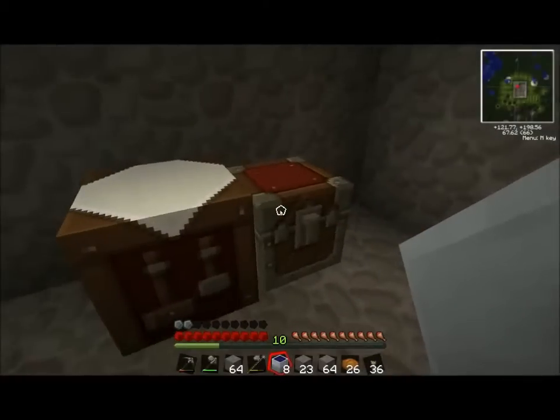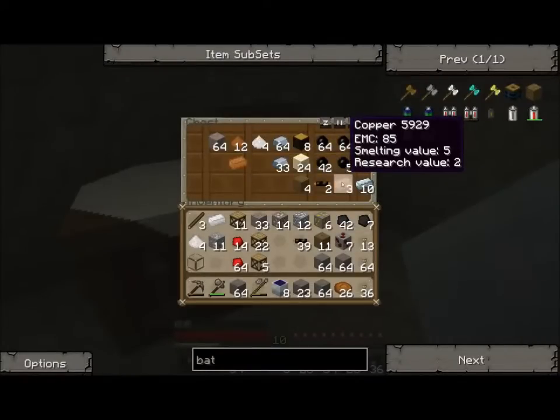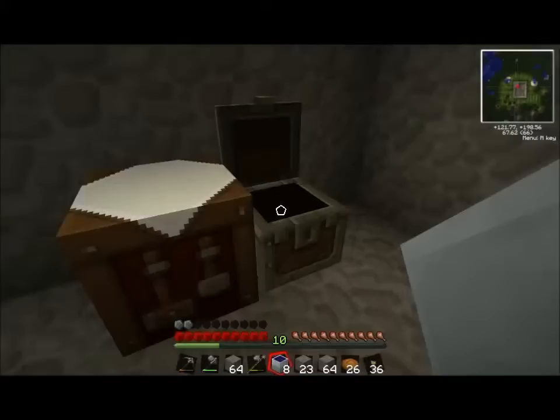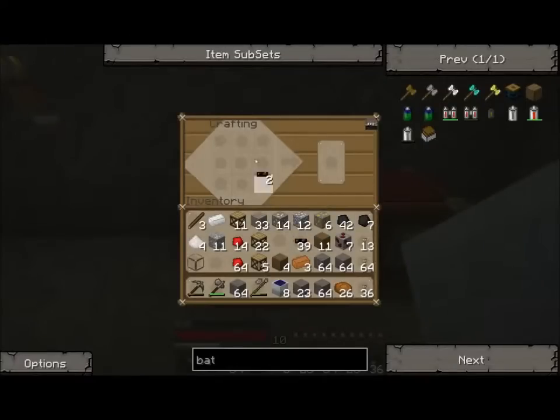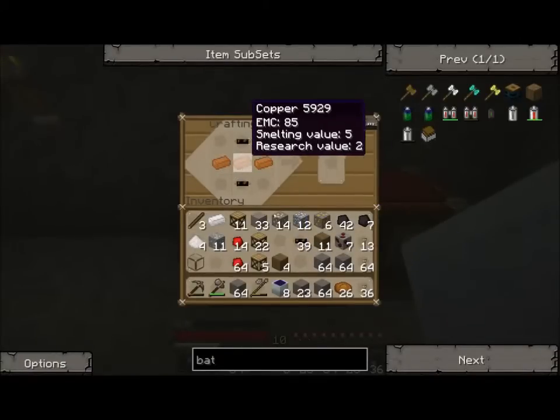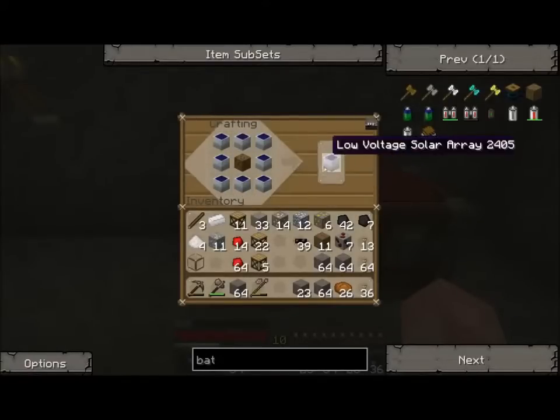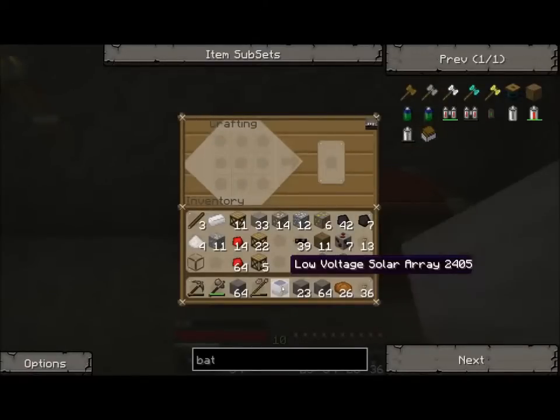Now the other thing we're going to do — keep getting turned around. We need the contacts, the core, and then finally the planks. We have an LV transformer. Put that in the middle, surrounded by solar panels, and we have a low voltage solar array.